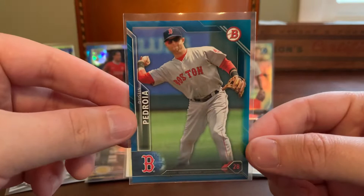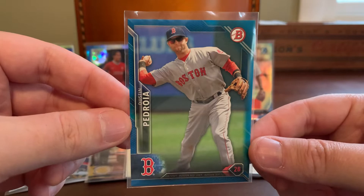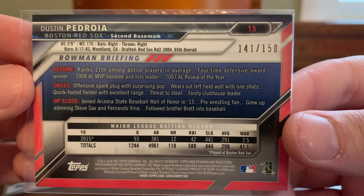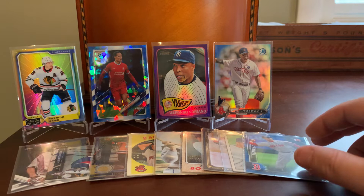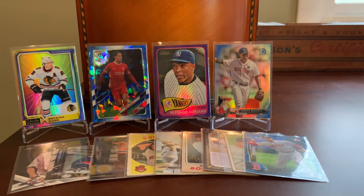Here's one from my days of just plucking serial-numbered Red Sox parallels at random off the site — a Bowman Dustin Pedroia, fan favorite. This one is not chrome like the Bogarts, but is still a Bowman from the same year and is numbered out of 150. I've got a decent little Pedroia collection just because I team-collected the Red Sox for so many years and he was a prominent player on the roster, so I ended up with a lot of Dustin's cardboard.